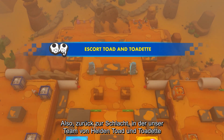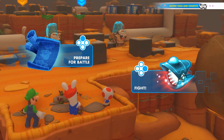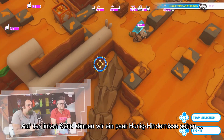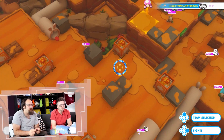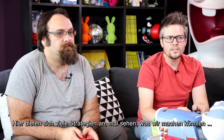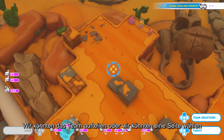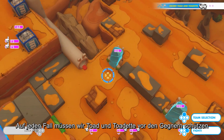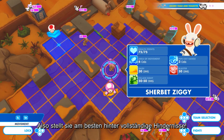Back to the battle where our team of heroes has to escort Toad and Toadette into the blue and yellow zones. Let's take a look at the map before the fight. We can see a couple of honey covers on the left, and a couple of bounce covers on the right. There are many strategies here — we could split the team into two, or we could pick a side and regroup all of our characters to clear the path. In any case, we have to protect Toad and Toadette from the enemies and heal them if they take too much damage, so better to leave them behind full covers.